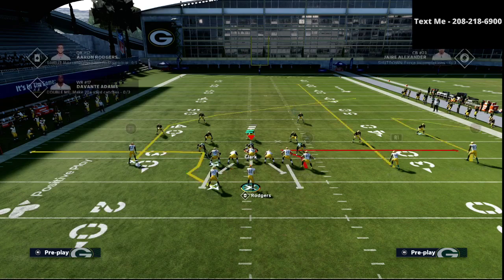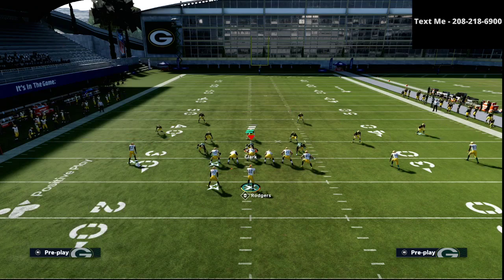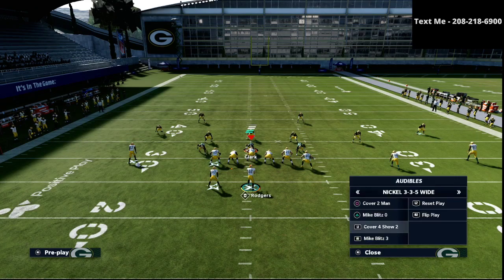We're going to place the circle receiver on a smart routed comeback route. And then what I personally like to do is you could block the running back. If you don't want to block the running back, then I would recommend putting him on a little five-yard option route.